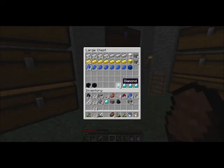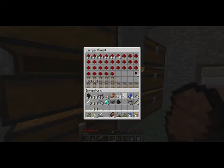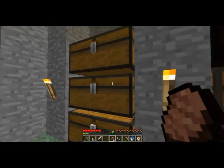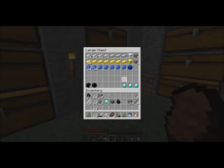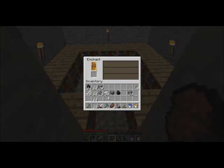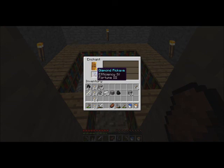Let's put this stuff away. Let's get two diamonds, two sticks. And I really, really, really, really, really, really, really want silk touch, and then I can get all those emerald blocks I've been saving. We'll save that until after. There we go. 30 levels and a diamond pick. Fortune three. Well, that's certainly not a bad pick — it's a pretty good pick.